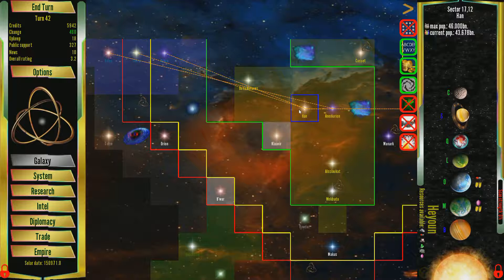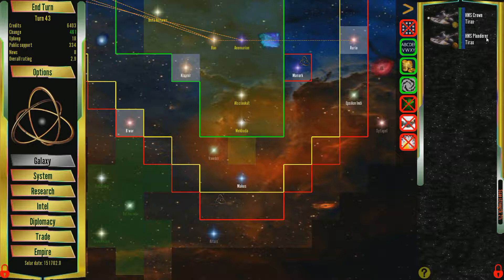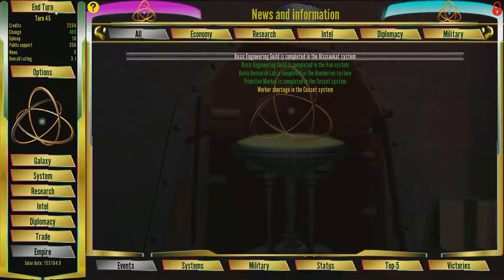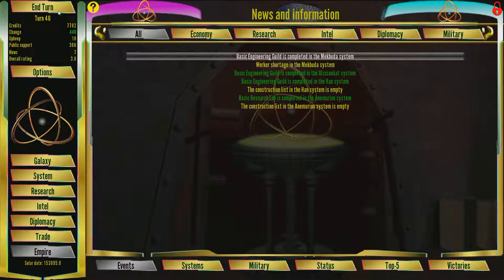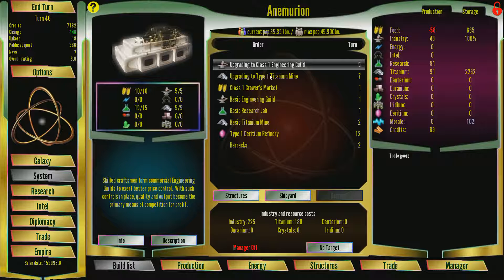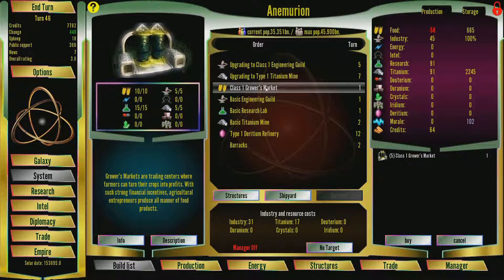Terraforming is completed. That one's done. It's your money, so pick a planet to terraform. Skipping turns at this point because we just need to terraform this stuff real fast. Over here things are just pumping out research stuff. I don't like that negative food, so we'll build a few farms first.